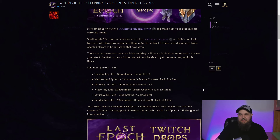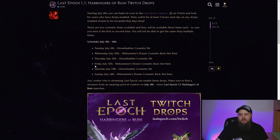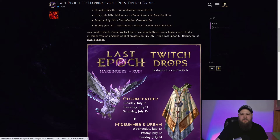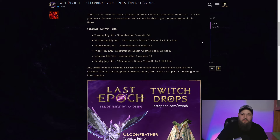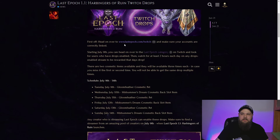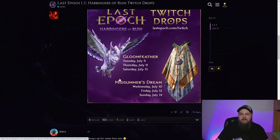Anyway, just one more quick run-through: these are going to be available July 9th through July 14th — two cosmetic items on rotating days. Tune into any Twitch stream with drops enabled in the Last Epoch category and watch for at least two hours and these will be yours. Just double-check that your Twitch account is linked to your Last Epoch account — lastepoch.com/twitch. I'll have this link down in the description so you can make sure you can claim your drops.